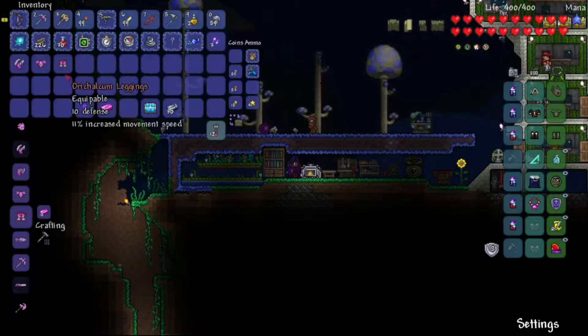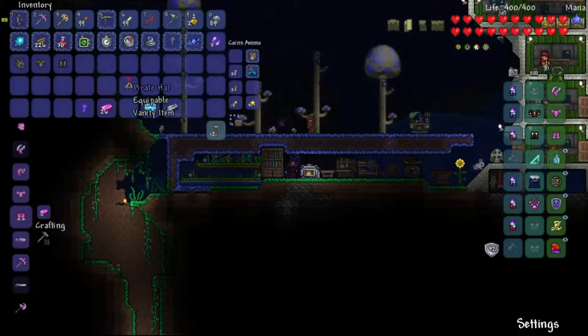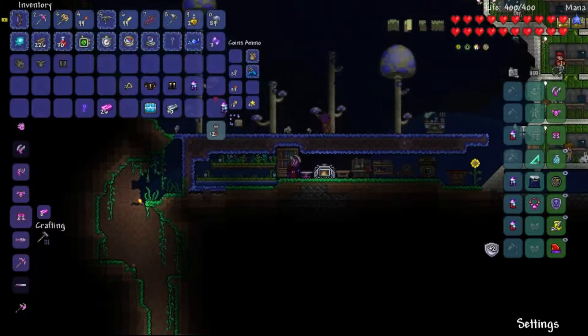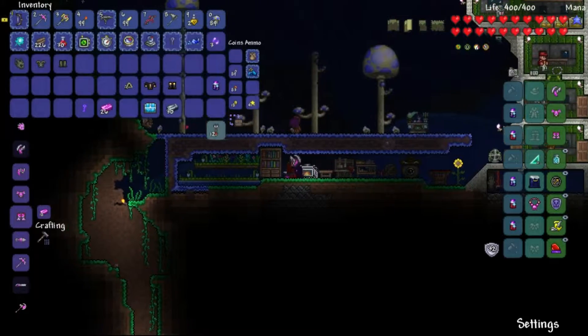We have enough for at least one piece of everything else. Orichalcum boosts our defense to 32. I'm going to take off the pirate stuff so you can see what it looks like. It is pink armor that looks pink. I don't like the look of it personally, except for the helmet.